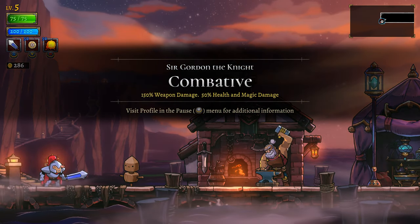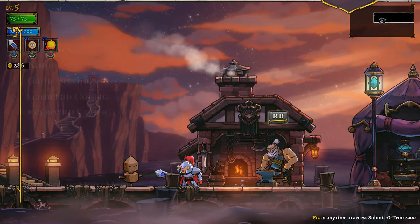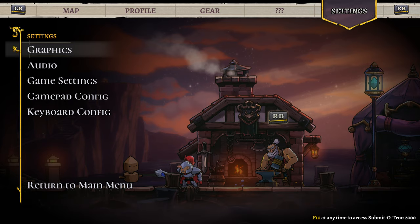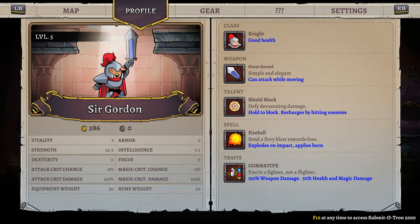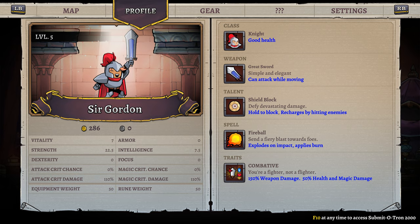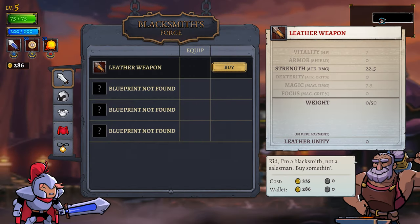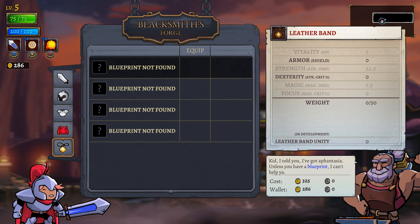Let's spend our money on weapons - actually maybe armor. 150% weapon damage, 150% armor. Sir Gordon. Wait, there's silver? Or is that platinum? It's probably platinum. Where are my traits at? Oh, it's down at the bottom. 150% weapon damage, half health, and half magic. That's pretty good for somebody who's as brilliant at this game as I am.